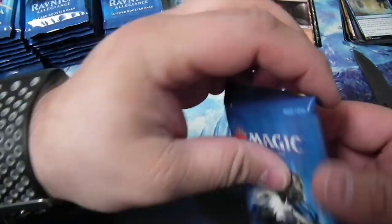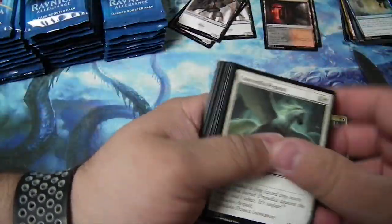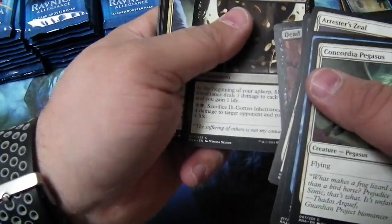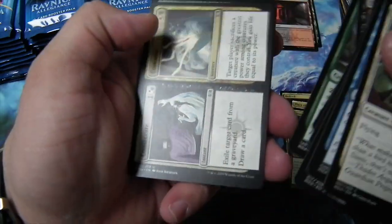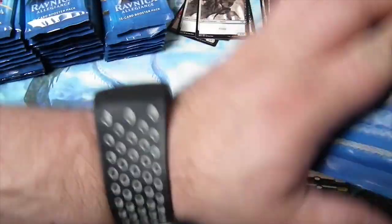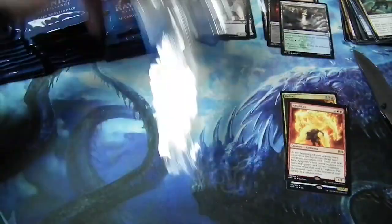I run Biomancer's Familiar in my Sliver Commander deck. It's nice because it reduces the cost of the Overlord and Queen down to one. It's an alternate Heartstone, actually. Ill-gotten Inheritance — I've won a couple of games with that. Not sure if Regenesis is worth anything. I'd love to get Achaia. Achaia would be nice.